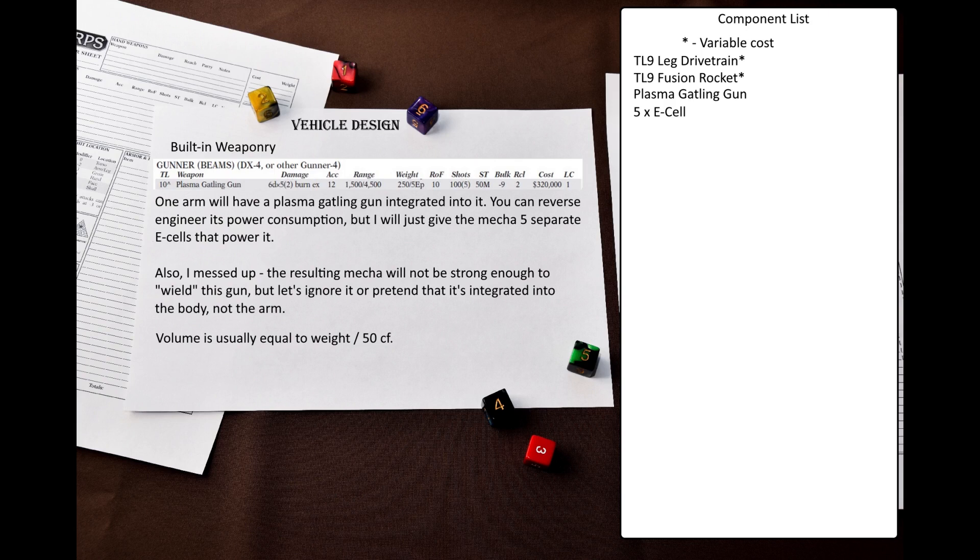The next component category is built-in weaponry. I mentioned the open mount before, but that mount can hold any appropriate weapon. Built-in weapons must be permanently or semi-permanently integrated into the vehicle. Let's have a plasma gatling gun attached to the arm. This is a weapon from GURPS UltraTech for the 4th edition, so I'll note down the statistics and work out the power consumption and other 3E parameters in reverse.